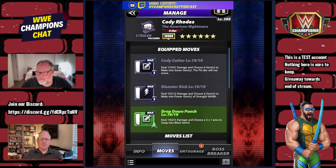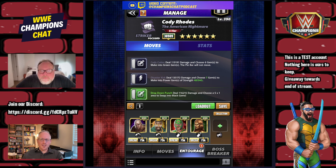Here's how we're going to run him. The Cody Cutter is a 6MP black move — deal damage, choose six gems to make green, and the pin bar will not move. The Disaster Kick deals damage and converts six chosen gems into Power Gyms at 96k strength, which doesn't look impressive yet. The Drop Down Punch deals damage and lets you choose a 5x1 area to swap into black gems.